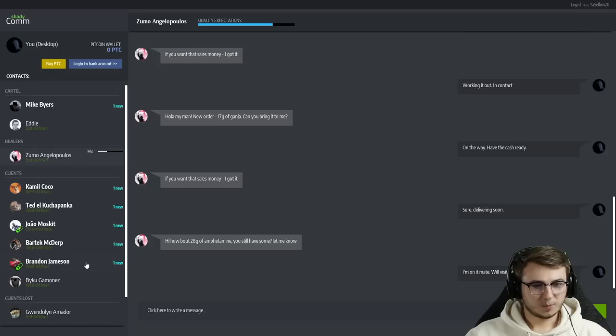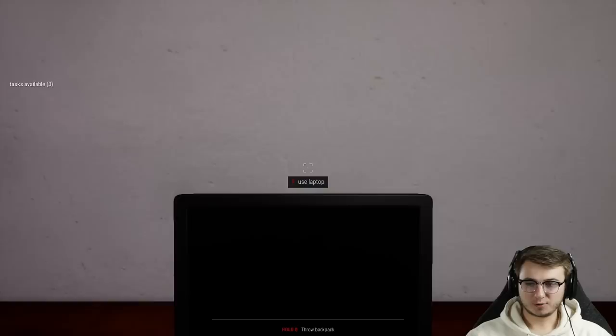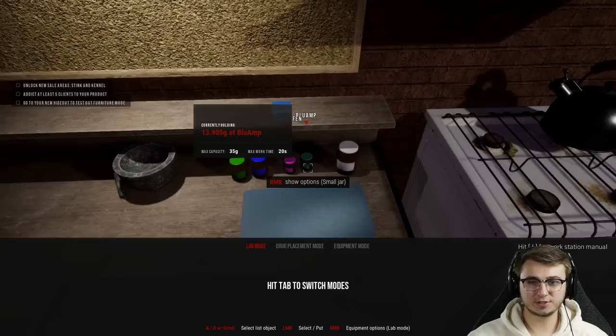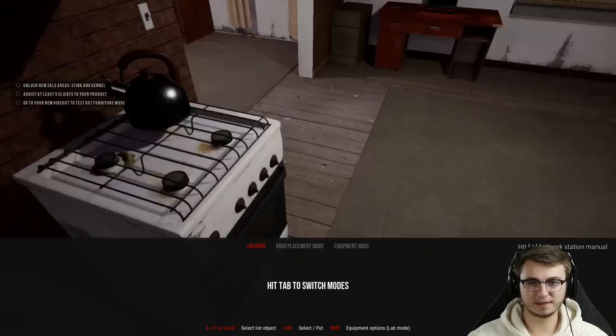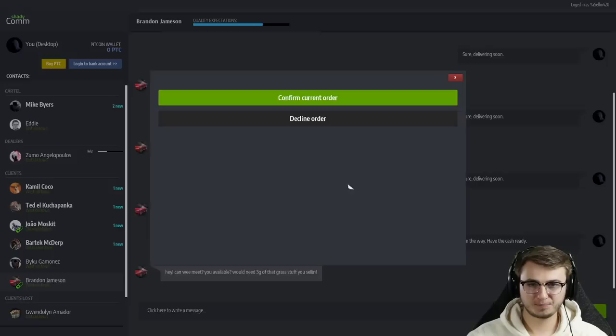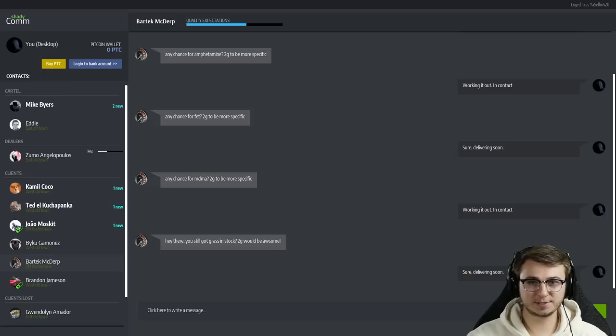Let's head back inside where it's remotely safe and figure out what we're going to tackle next. We've definitely got a ton of new orders coming through — three grams of grass. I need to take inventory; I'm not even really sure what all we have right now. We have plenty of marijuana, five grams of ecstasy, and three grams of ibuprofen — that's a mixing thing so I don't think we can really sell that. Let's see what all we can do here.